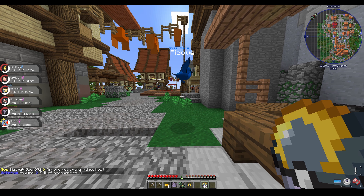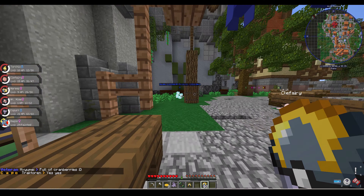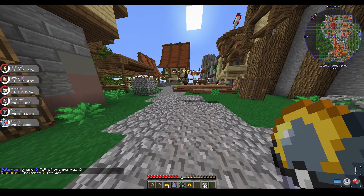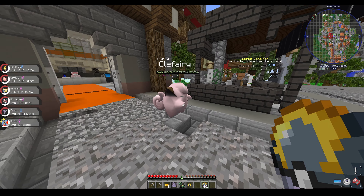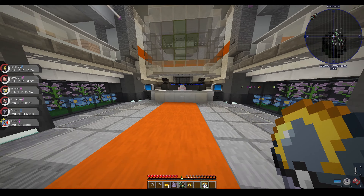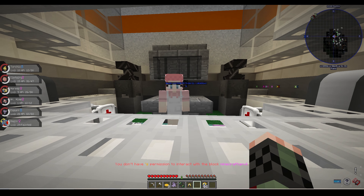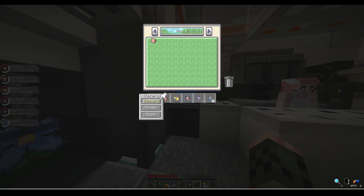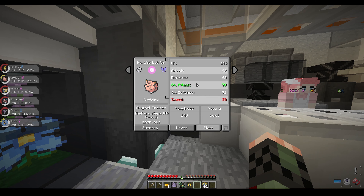Then I went back to spawn and saw my first boss Pokemon. It's a P-Dub, but I don't have anything strong enough to fight it. Then while going over to the Pokemon Center, I saw a level 50 Clefairy and decided to catch it. I talked to Nurse Joy to heal all my Pokemon up, then went into my PC and added the level 50 Clefairy to my party. It had an okay nature.